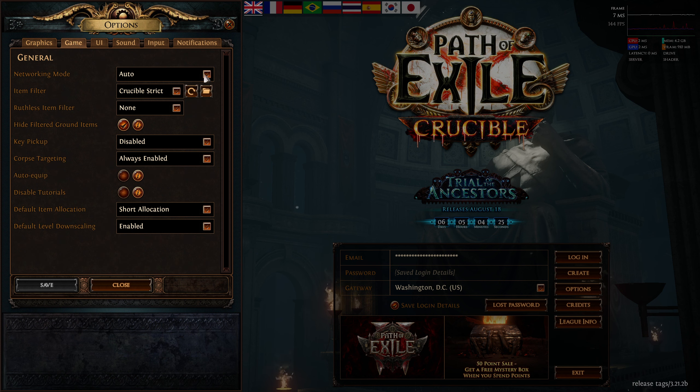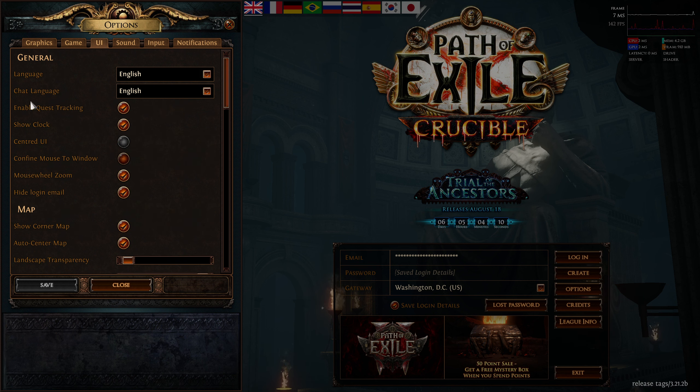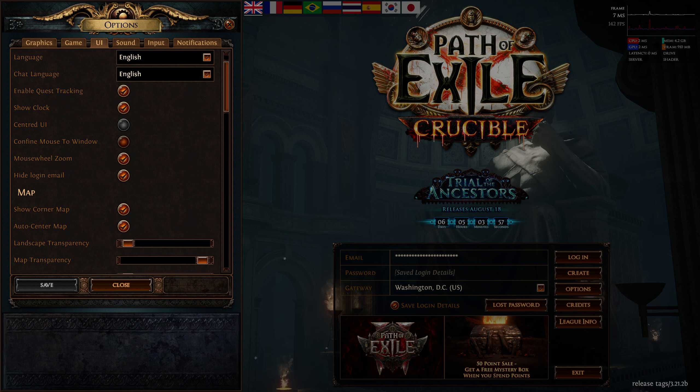In game settings I have network mode on auto. We will get into item filters a little bit later in the tutorial series. I don't use ruthless at all. Key bindings you can play with on your own. The UI is pretty generic — you don't really need much. I have quest tracker and clock up, and I don't confine the mouse to the window.